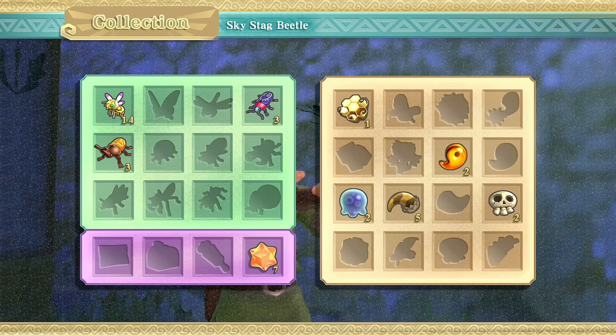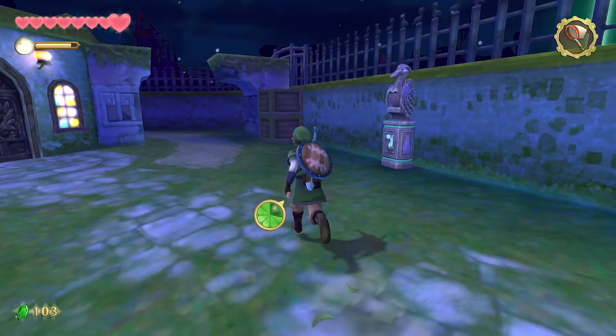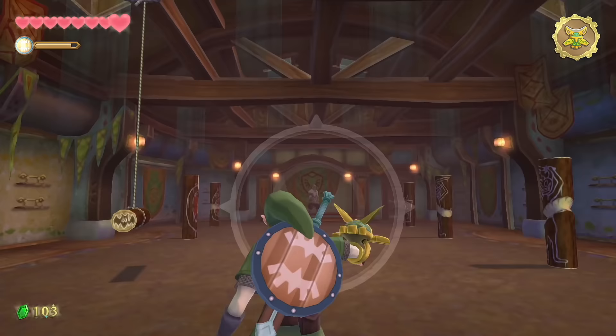Halfway up at night there's always a beetle on the wall, and there's a chance one of the pots has a mantis — be sure to grab those. Then head back to the sparring hall where you got your practice sword at the beginning of the game. Inside, grab your beetle, face upward, and launch it into the rafters.